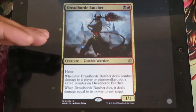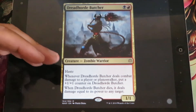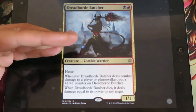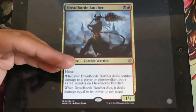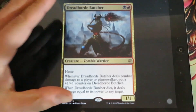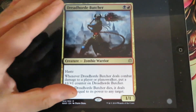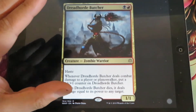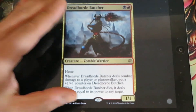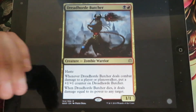Dreadhorde Butcher - for 1 black and 1 red. It has haste and it's a 1/1. Whenever it deals combat damage to a player or planeswalker, put a +1/+1 counter on Dreadhorde Butcher. When Dreadhorde Butcher dies, it deals damage equal to its power to any target. I have already seen some tech deck where this creature, if used with a certain pair of cards, can deal a maximum of 21 damage by turn 3. You can imagine how powerful this card can be.